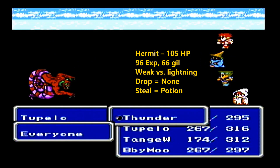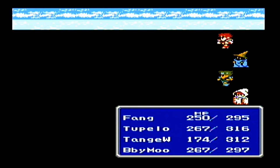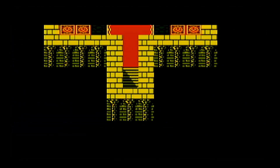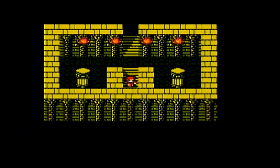The main thing we want is to restore our magic charges, because both Tupelo and Baby Mua are pretty much out of spell charges — more so Tupelo. This is Castle Argus, but it's pretty empty right now. I'm going to go through just to get that healing pot.